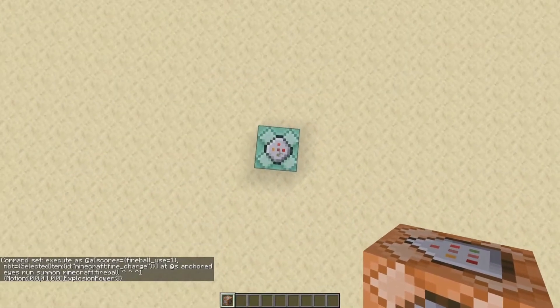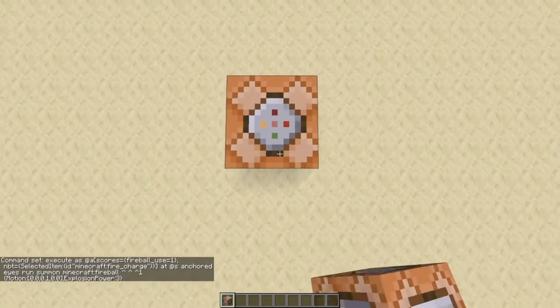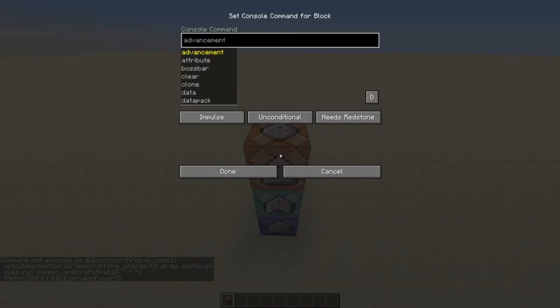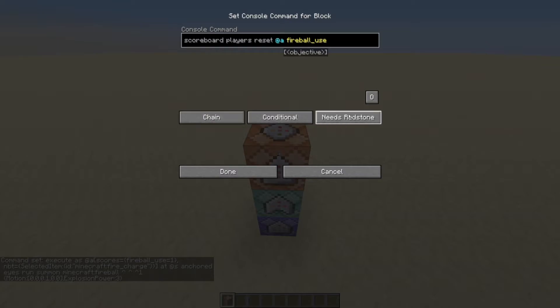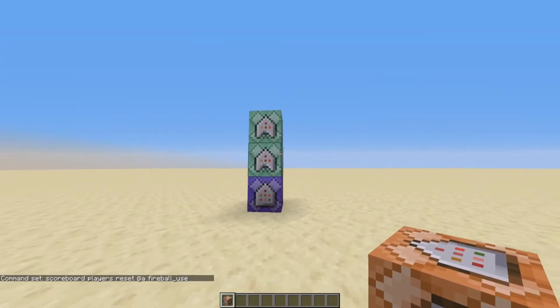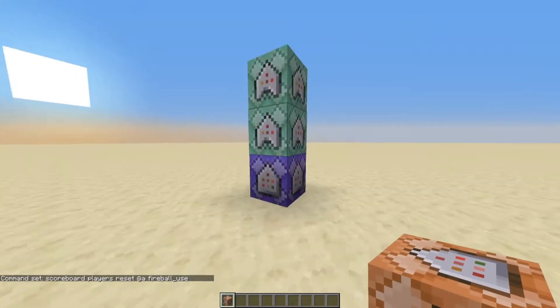On top of that chain command block, place another one with the arrow facing up. Type: scoreboard players reset @a fireball_use. Set this as chain, conditional, always active. Congratulations — we are one third of the way done with these three command blocks.